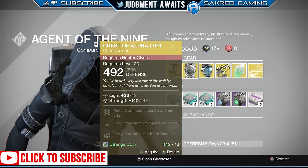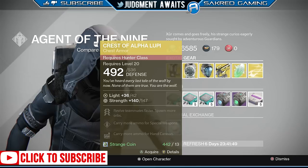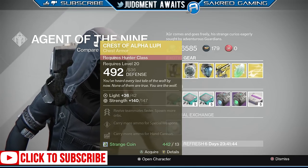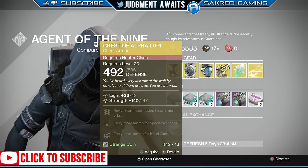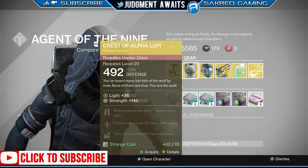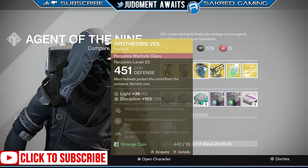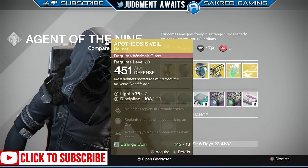But Crest of Alpha Lupi — this is for all classes. Strength 147, max is 181, so not the greatest stat roll. It lets you revive teammates faster, spawn more orbs, and carry more ammo for special weapons and hand cannons. This is really good if you are a 3v3 PvP player. If you play those game modes, definitely pick that up.